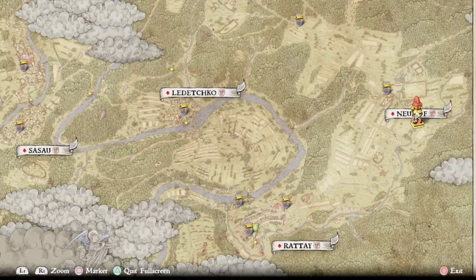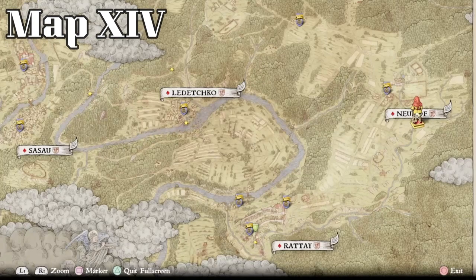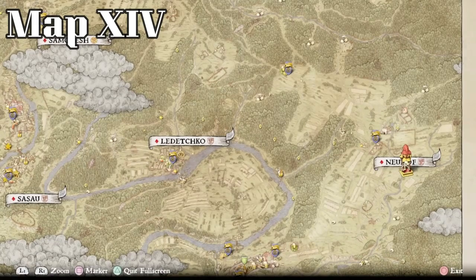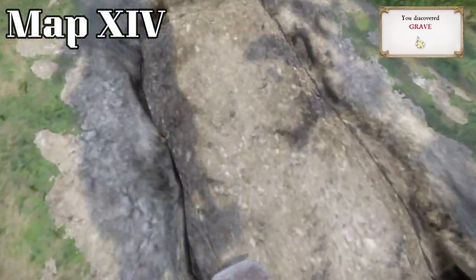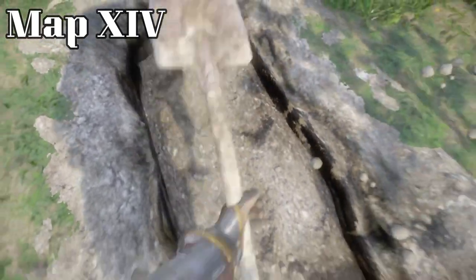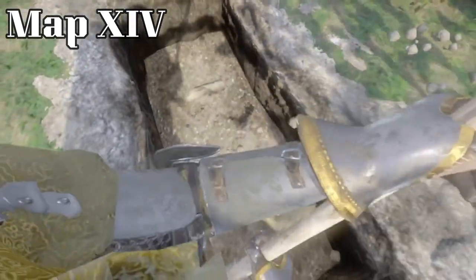Next up we have the treasure for map 14, and this one's going to be real close to Neuhof. You can see Rete down there but we're going to zoom in over here by Neuhof. It's in this little crotch of the river right next to these bushes. This one's super easy to find. It is a grave, so you will need a spade. You just run over to it and start digging. This is for map 14, or XIV in Roman numerals, which is what it'll show up as on the map.